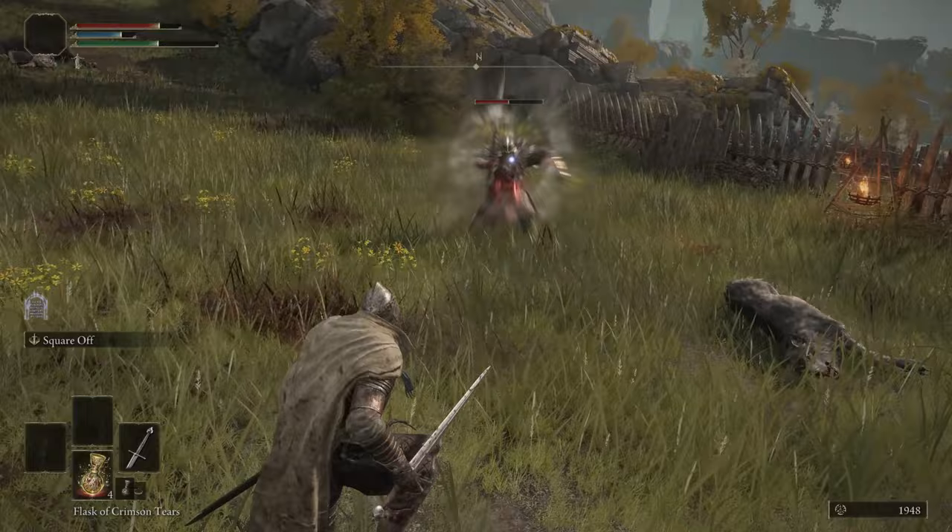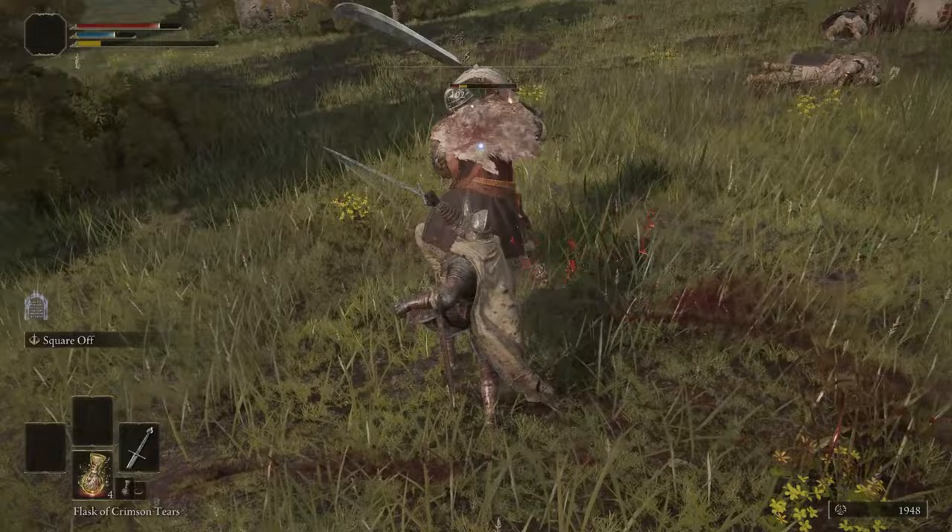Endurance also helps you dodge some attacks — if you're blocking and want to initiate a dodge to really get away from something, you want to have enough stamina to do that.